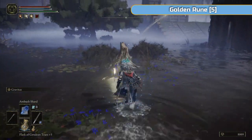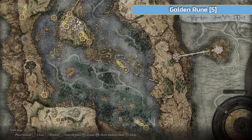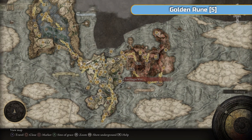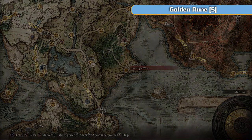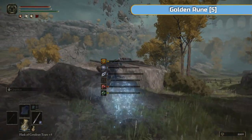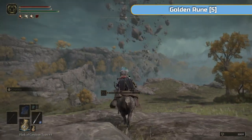We're going to go over to Nokron, which we kind of have to drop into. We beat Radahn at the end of the last video, which means all the stars started falling. So if you just teleport to Fort Haight West here in East Limgrave — we did come here before and it's changed quite a lot. This big hole wasn't in the ground before.